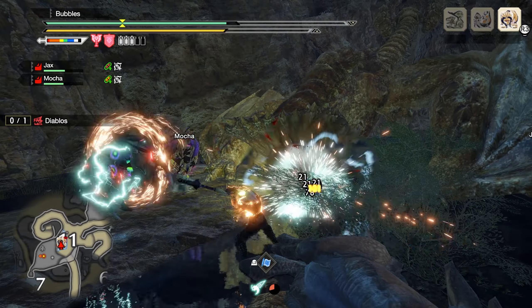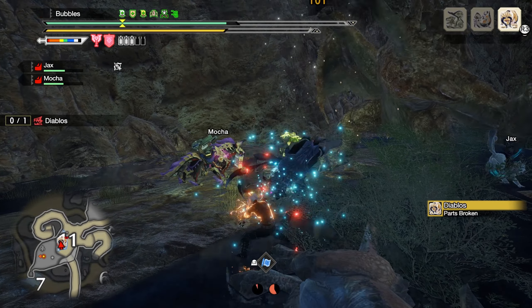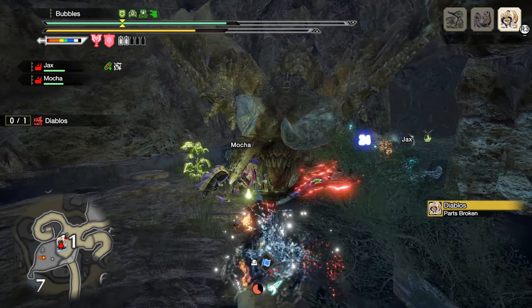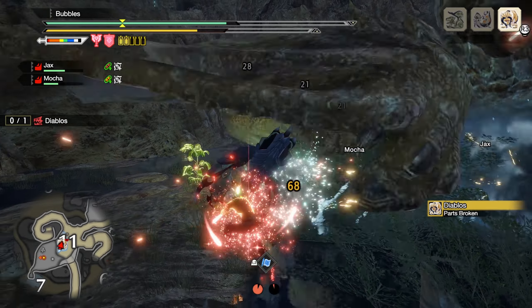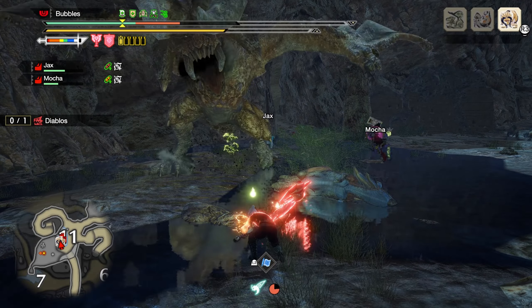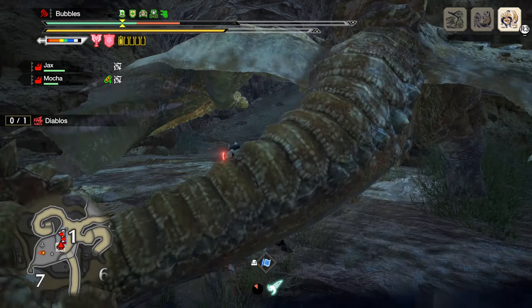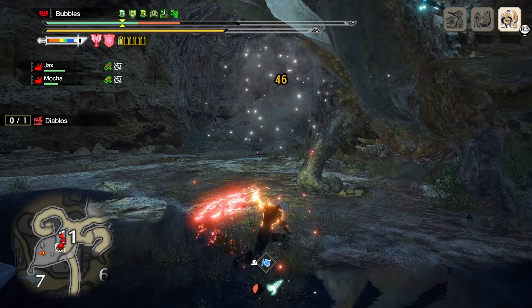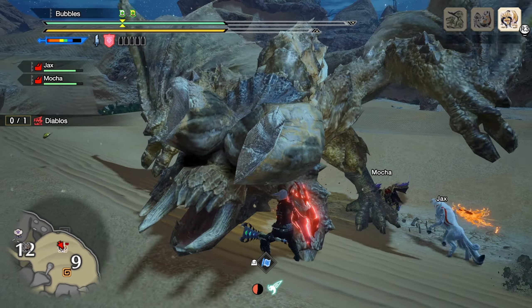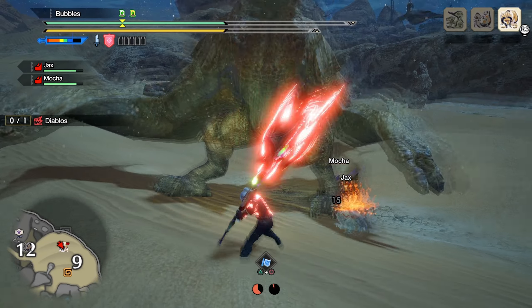Ready Stance also bolsters damage by allowing your axe mode's stage 2 element discharge to essentially be spammed — by using Ready Stance in axe mode and pressing circle without moving, you immediately go to stage 2, pumping out a crazy high amount of damage very quickly with little to no positioning requirements. The silk bind is also very cheap to use, with a one wire bug cost requirement.